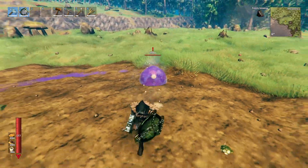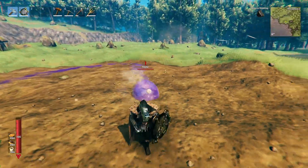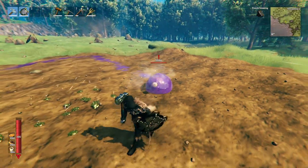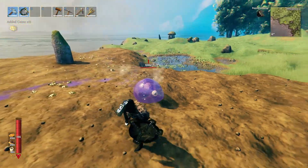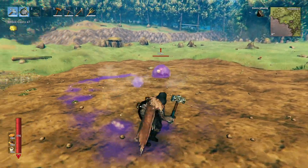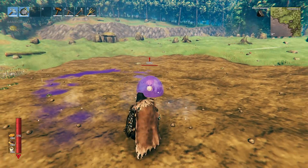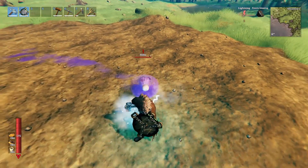I spawned one slime — the purple slime. This spawns at plains. It does standard damage, a decent chunk of damage — I don't have god mode on. All the colors spawn in different biomes and they will all have different damage output, like electric or whatever it is.